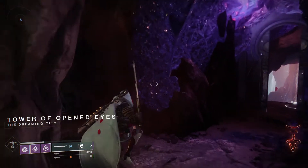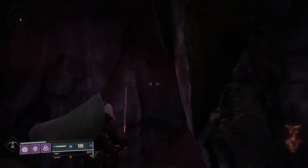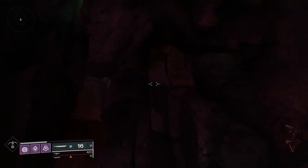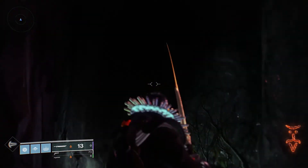This does drop raid gear, which is nice — get some raid weapons and raid armor without doing anything. Right here you're gonna jump around, it's a little tricky, but once you see where it is, there it is. I'm gonna show you on the Warlock now.